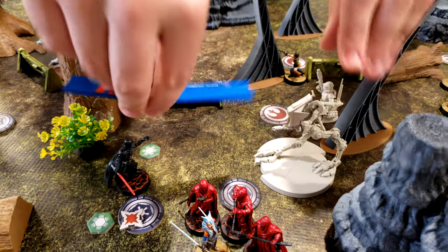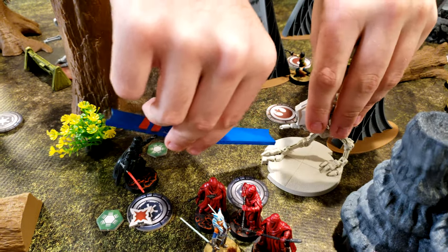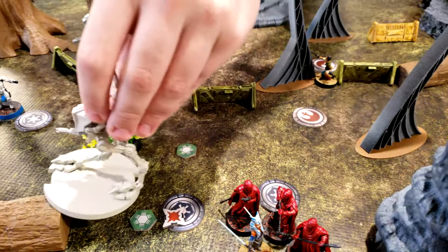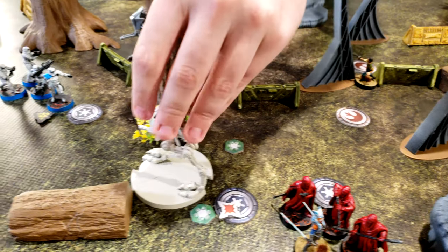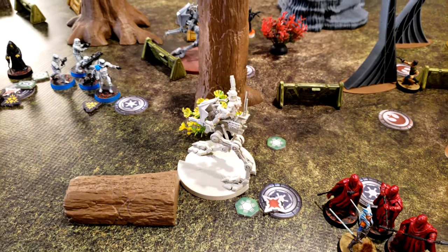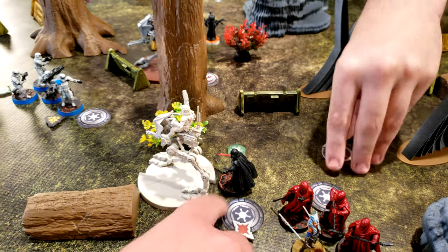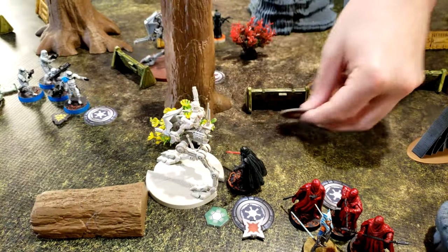I'm going to go with the AT-RT. I am going to displace Vader, so you will need to pick up Vader's model. So Vader's right behind him, because he goes to the closest spot possible. Vader gets the suppression. But then I'm going to flamethrower the stormtroopers.